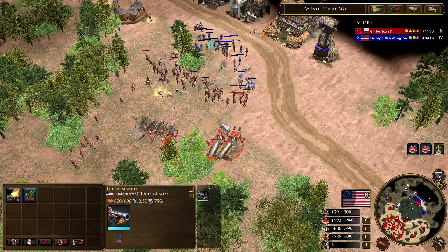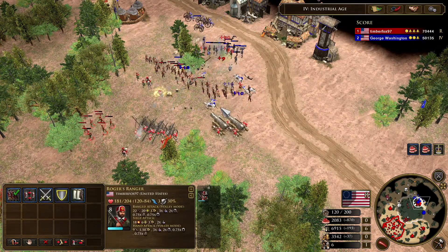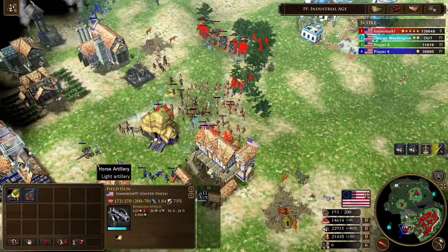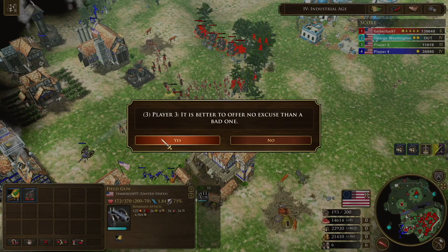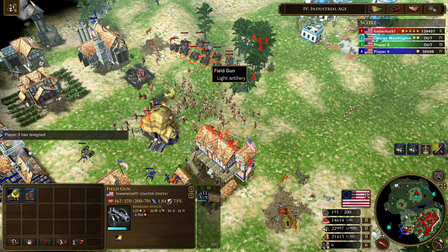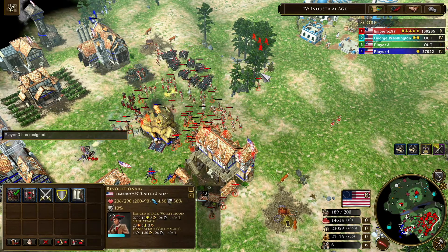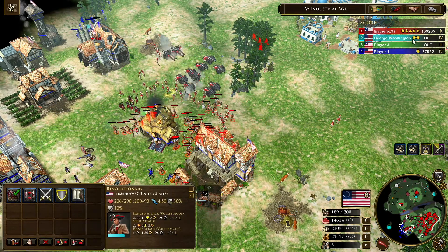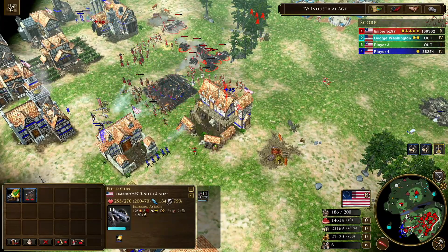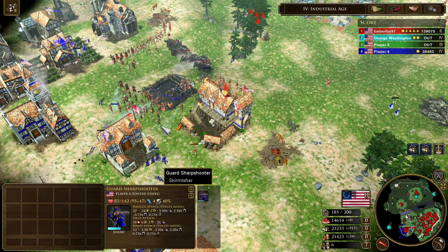This revolution gives you your signature Revolutionaries, which act as a midway point between a musketeer and a skirmisher. As soon as you revolt, all of your villagers are turned into these Revolutionaries, which take up one pop and cost 100 food, effectively replacing your settler units until you're able to send the Citizenship card and regain the ability to build new citizens — only these citizens will cost 70 gold instead of 100 food.